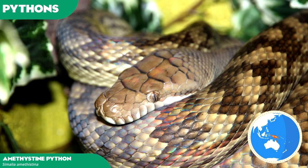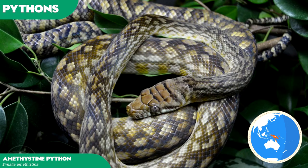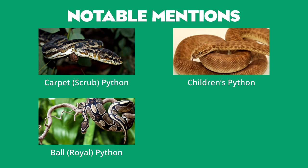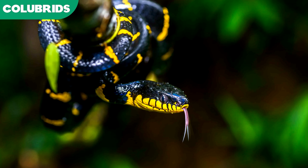The amethystine python is another consideration noted for its sheeny, alluring colouring that makes it popular as a pet and a showcased reptile. It is the largest wild snake in Australia and New Guinea, capable of consuming prey items such as large possums and wallabies. Otherwise, it does not bring much difference to the table and should only be noted as a possibility. Other notable inclusions can be the carpet python and the children's python, two notable Australian species popular with snake enthusiasts. Likewise, the ball python or royal python is another docile python from Africa, whilst the Indian rock python derives from the Indian subcontinent and perhaps a consideration to boost variety there.